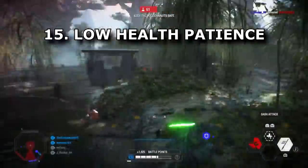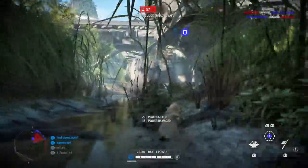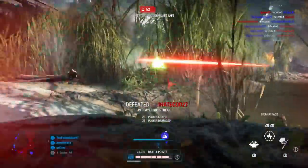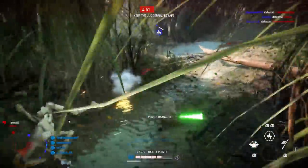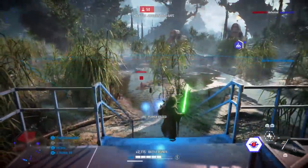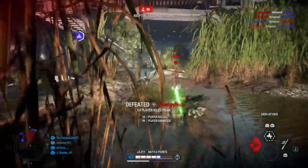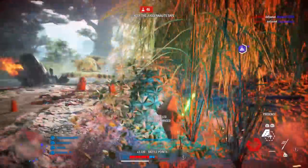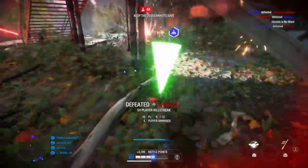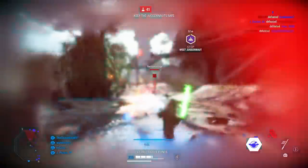Tip fifteen is low health patience. When on low health it may seem smart to quickly attack, but if an enemy is facing you down, two lightsaber strikes can be dangerous — especially against enemies with Vanguard, Infiltration, or a fast-firing weapon. Instead, try one saber strike then hold block to deflect their fire back into their face. This works especially well on Death Troopers — hit them once or twice, then deflect their fast fire rate back at them to melt through their health quickly.